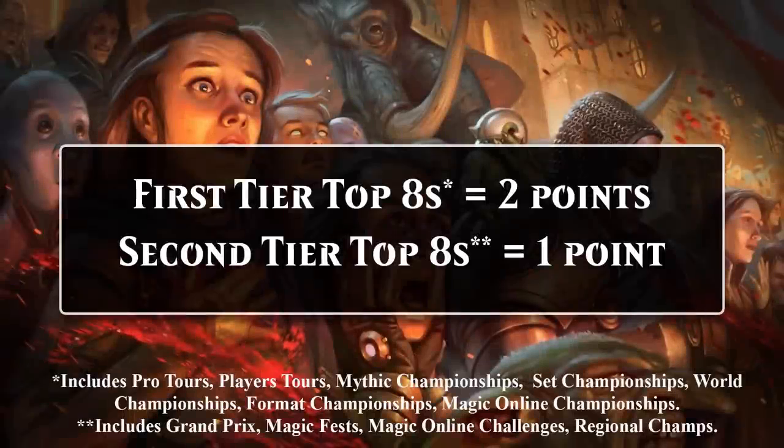To be eligible for this list, a card had to have a power of 0 and a toughness of 2. In all, there are 69 0-2 creatures in Magic, and in this video we'll take a look at the 10 that have left the biggest impact on competitive Magic. Before we get started, here's a quick reminder on how I score cards in these videos. A first-tier top 8 is worth 2 points — this includes events like Pro Tours — and a second-tier top 8 is worth 1 point, which includes events like Regional Championships.